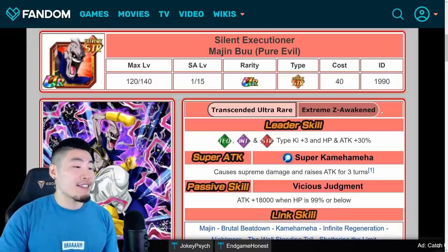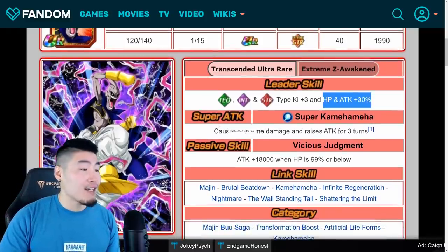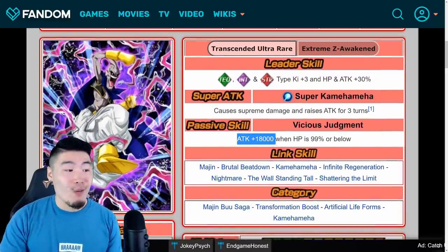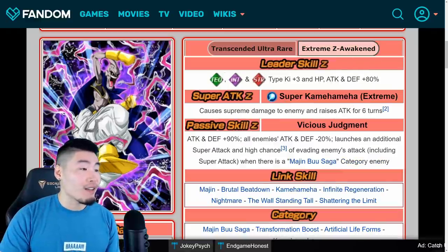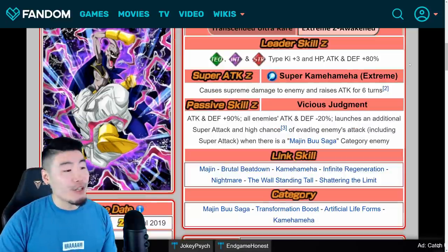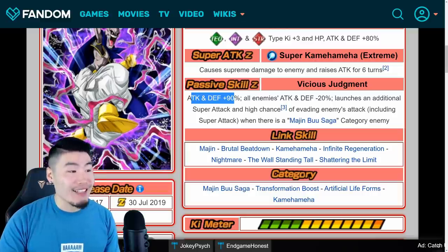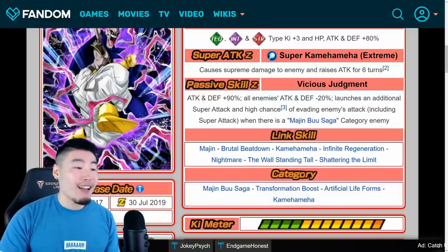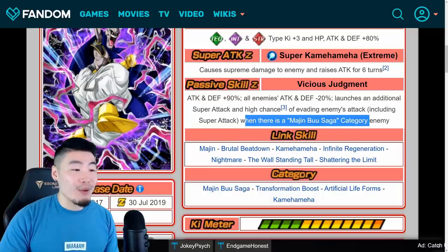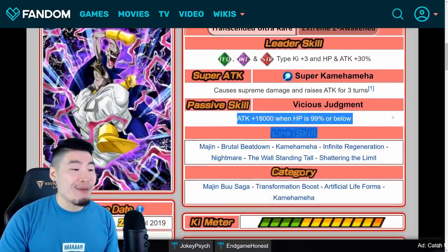Now we have the STR Evil Buu. His old leader skill was TEQ, INT, and STR types, Ki plus 3, HP and Attack plus 30%. Super attack caused supreme damage and raises Attack for 3 turns. Passive was Attack plus 18,000 when HP is 99% or below. New details: leader skill is TEQ, INT, and STR types, Ki plus 3, HP, Attack and Defense plus 80%. Super attack causes supreme damage and raises Attack for 6 turns. New passive: Attack and Defense plus 90%, all enemies Attack and Defense minus 20%, launches an additional super attack, and high chance of evading enemy's attack including super attacks when there is a Majin Buu Saga category enemy. That is a pretty huge upgrade from just 18,000 attack when HP is 99% or below.